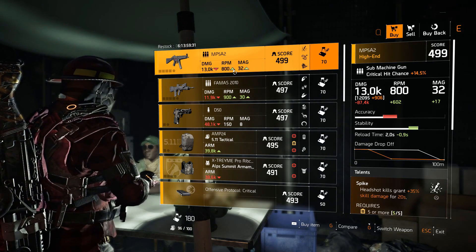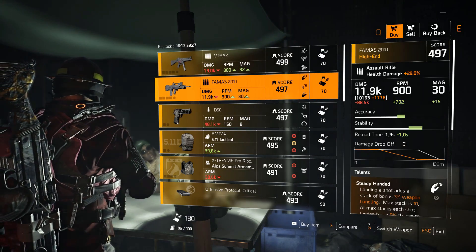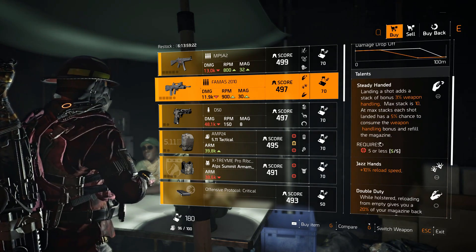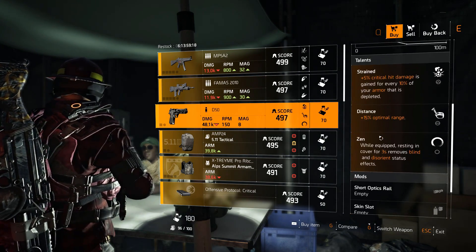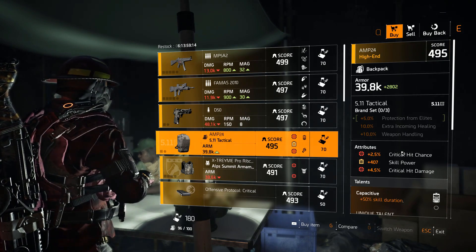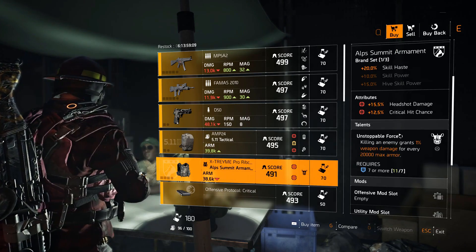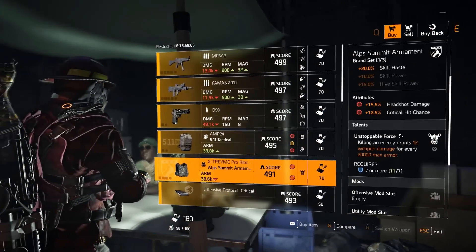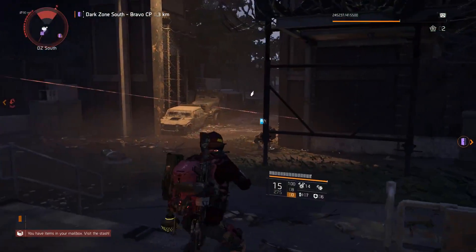Dark Zone South vendor — MP5A2: 12k base, Spike, Accurate, Canon. Animus 2010: 10,163 base — not too great — with Steady Handed, Jazz Hands, and Double Duty. IDO: 50, 46k base with Restrained, Distance, and Zen. 511 Tactical backpack: 407 skill power, 4.5% crit damage, 2.5% crit chance with Capacitive and Hard Hitting.